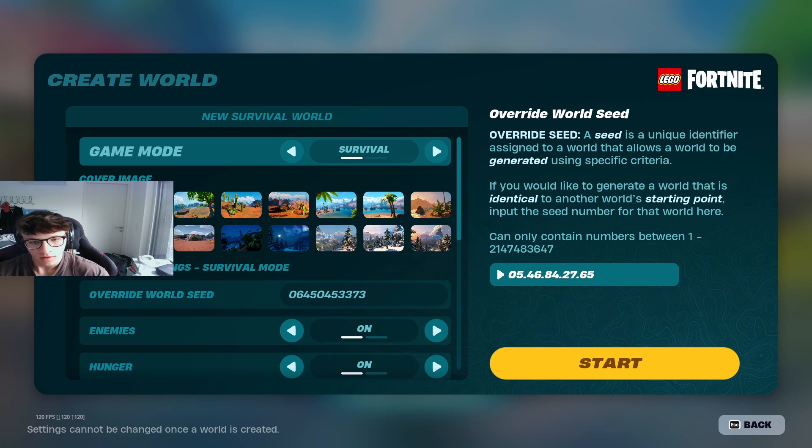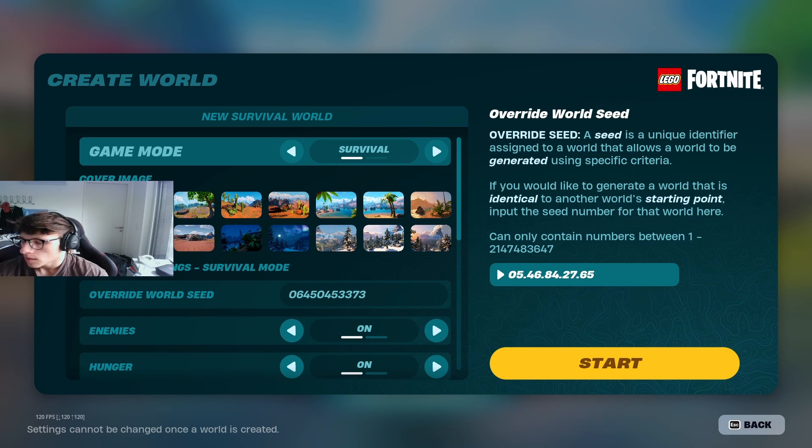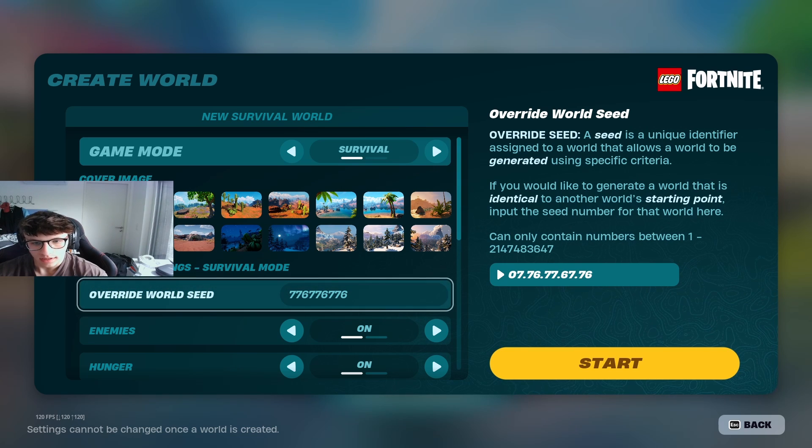Let's move on to number four — this code right here: 0645045337 3. This one is also quite useful for getting resources, but it's cool because you can run around and explore. There are a lot of watchtowers with chests once you head north from your spawn, so plenty of buildings you can get loot from. Check this out if you want to explore and get some good loot.